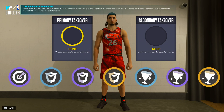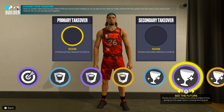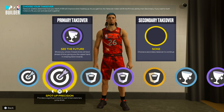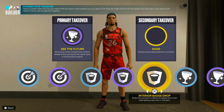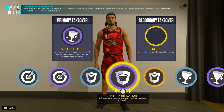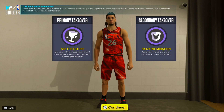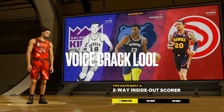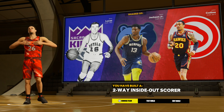For takeover, I'm going with Glass takeover — specifically 'See the Future,' which is basically the original Glass takeover. When someone misses, you know where it goes. For secondary takeover, I'm going with Paint Intimidation. Whether playing Rec, Pro-Am, or Threes, I want that paint intimidation so post scorers and tall centers miss their shots. Takeover is preference though — you can pick shooting takeover or rim protector if you prefer. The result is a two-way inside-out scorer: defense, inside play, and outside shooting all in one.